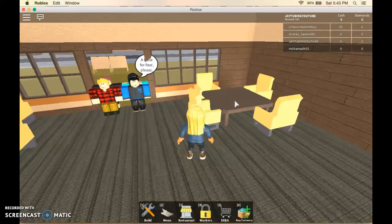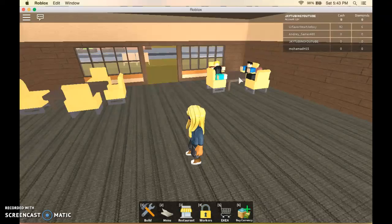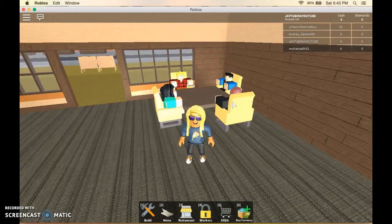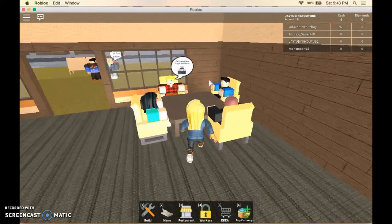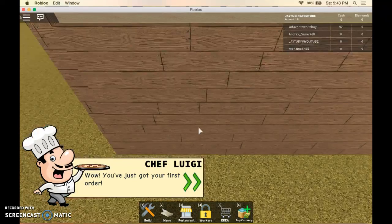A table for four please. Okay. There you go. Sit. What are you going to order? Can I please have dragon sushi rolls? Okay. You just got your first order. My voice is changing. Welcome to behind your cooking counter. You should start cooking automatically.